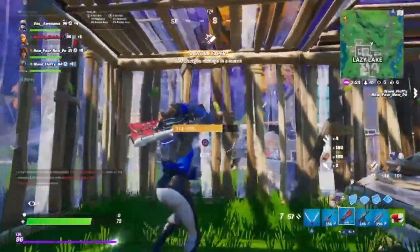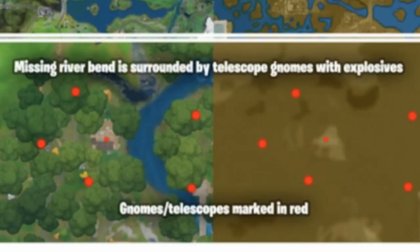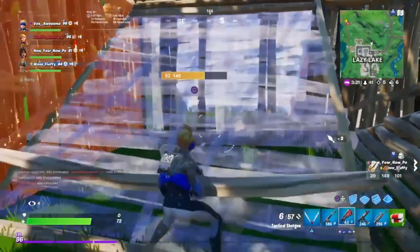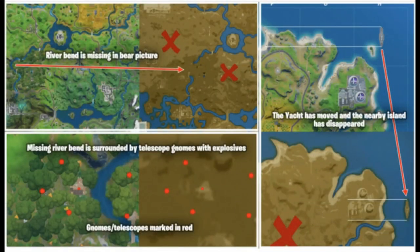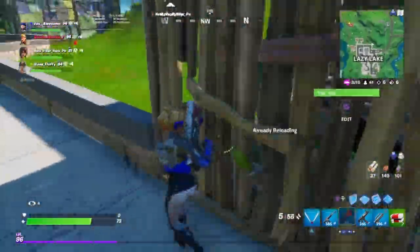The next map change: the gnomes blew up the river bend with propane tanks. As you can see it's clearly been blown up. This picture shows that the missing river bend is surrounded by telescope gnomes with explosives — the gnomes are marked in red — and before and after, the river is clearly gone.